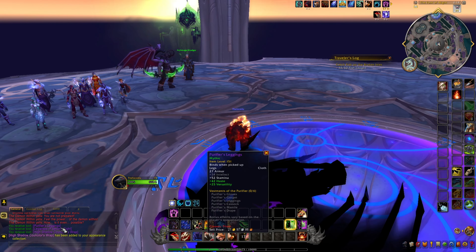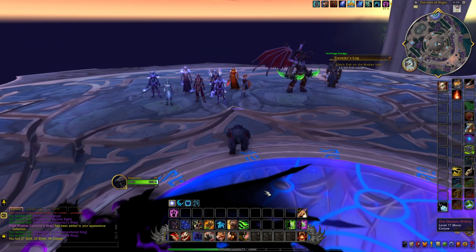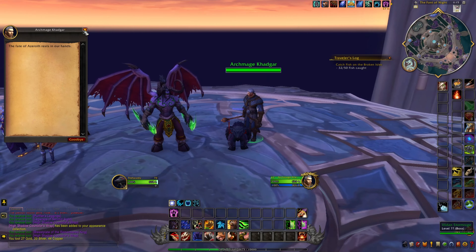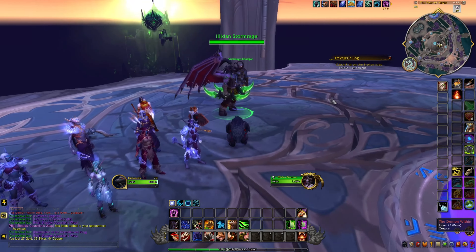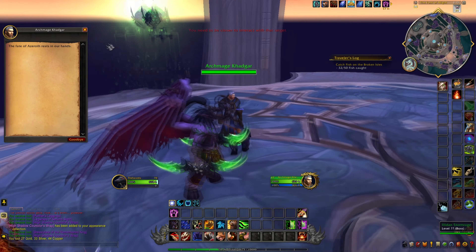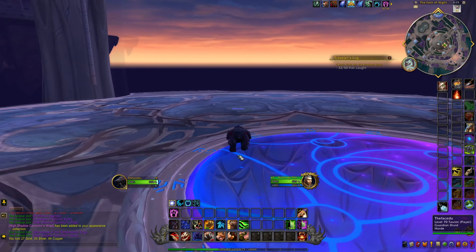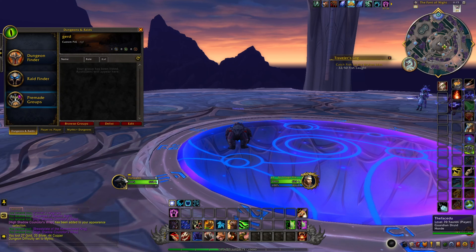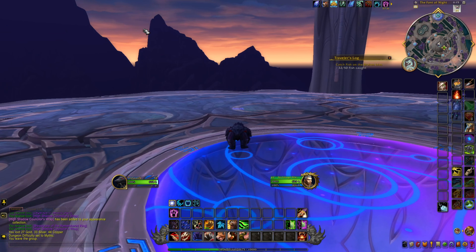Loot time — purifier leggings, leg wrap of second sight, shadow consular wrap, breastplate. Nothing great this run. Faith has her speech or something, though I may have broken the scripted sequence. To reset: go to Group Finder, create a custom group, list it, then right-click your portrait, leave party, and you'll be kicked from the instance in about one to one and a half minutes.